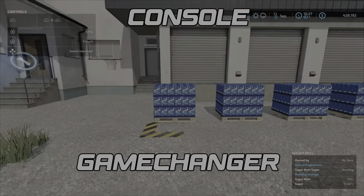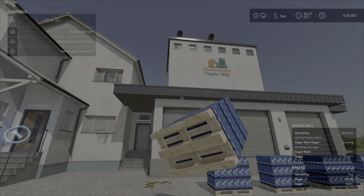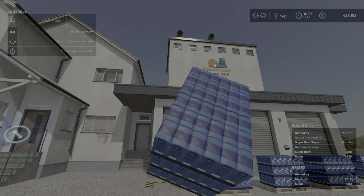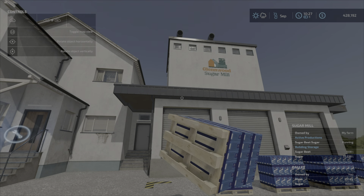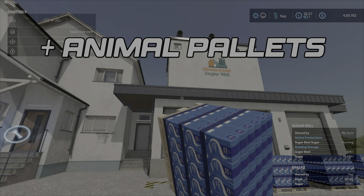We have strongman on console now! Now we can lift pallets — at least more or less all the pallets which are coming out from productions and from animals.